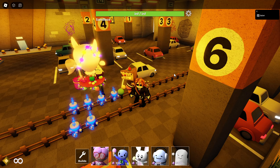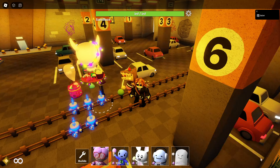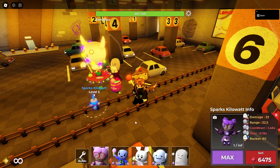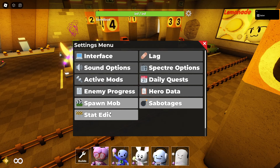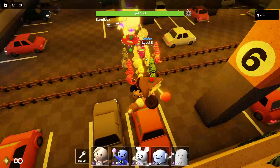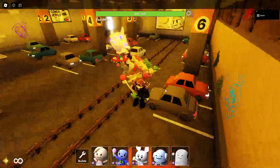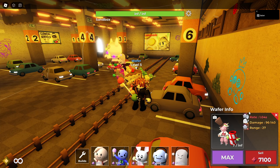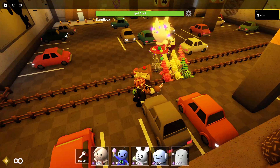Wafer now has a faster attack rate and is cheaper, though damage has been lowered to compensate. Wafer is kind of RNG-based because he's distance-based — the closer the enemy gets the more damage he does, and the farther away the less damage he does. Let's test him against the molten brawler.